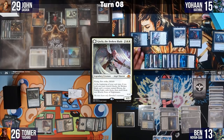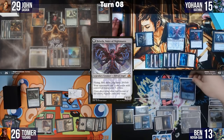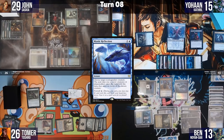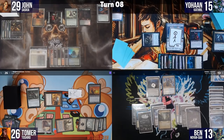Ben swings at John for 4 in the air and gains 4 life from Gisela. At end step, Ben activates his foretold card — Mystic Reflection — targeting Cthrill. It triggers Noyan Dar, putting 3 counters on Drownyard Temple. He targets John's 1/1 token with Mystic Reflection, turning two cards into 1/1s. John's greatest warrior is reduced to a baby.